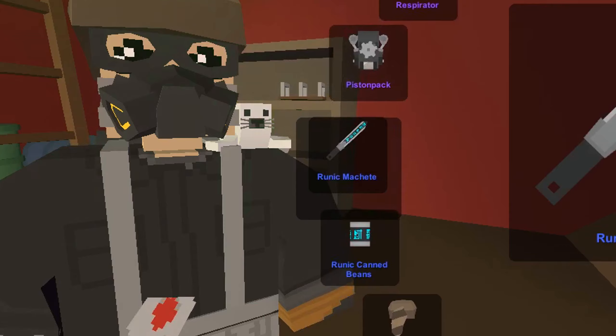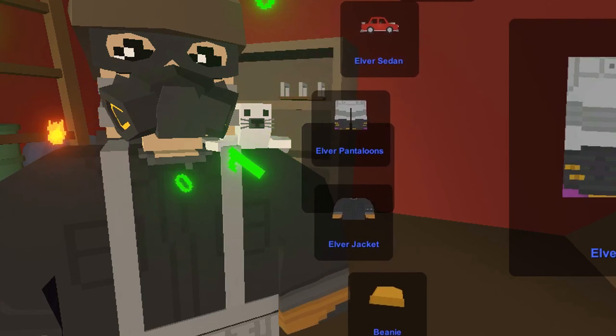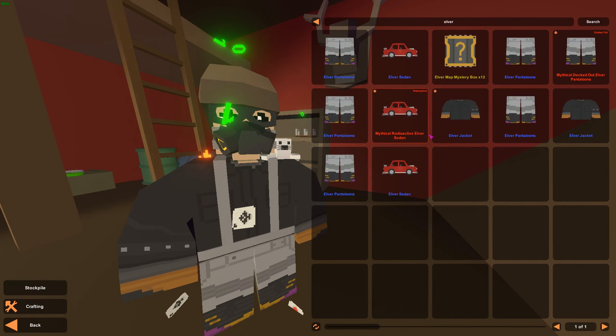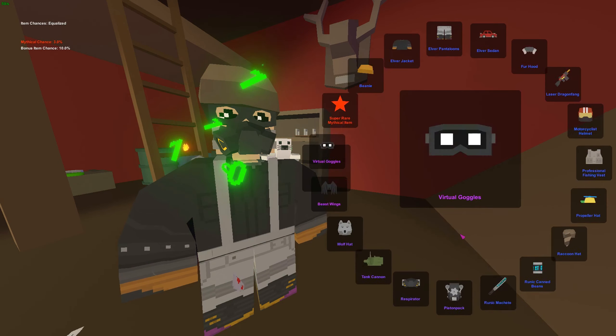Is this mythical? Nope. What is it? Is it the jacket? It's the beanie. One away again — I was one away twice in a row now. So this means that this box is going to be the mythical watch. Easy.